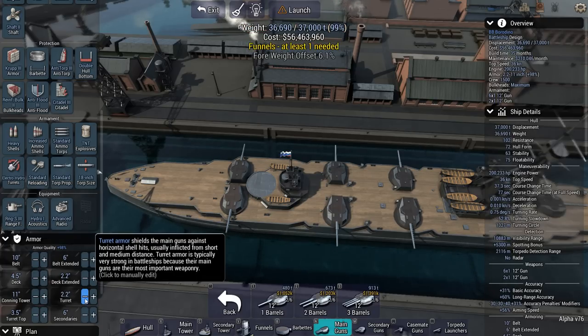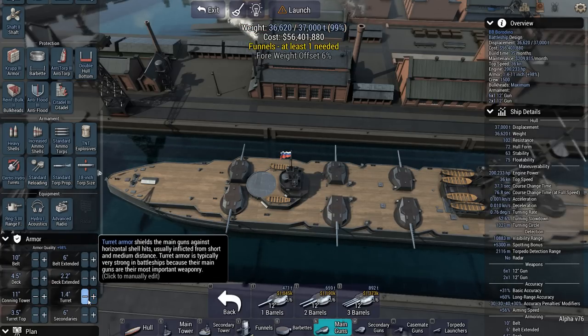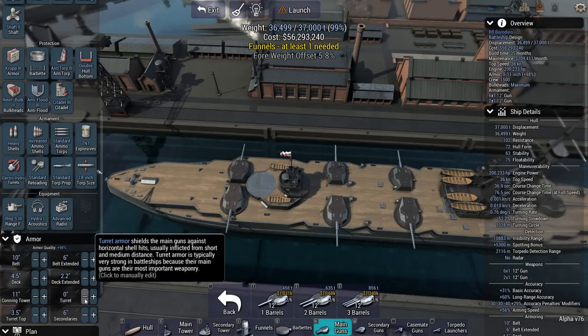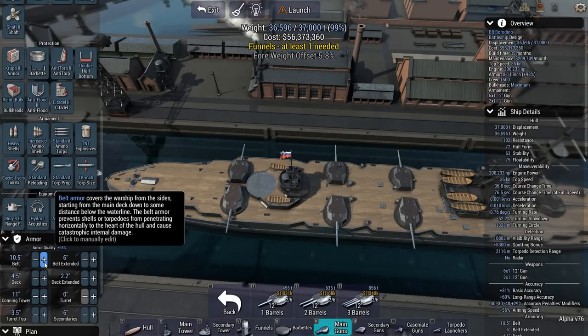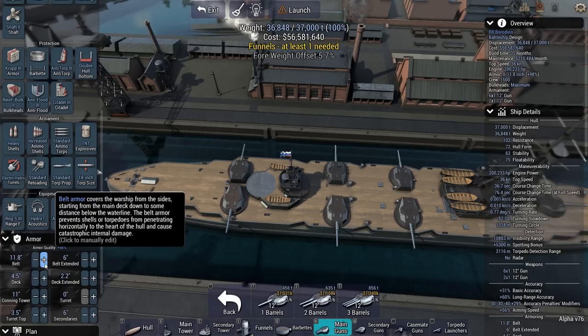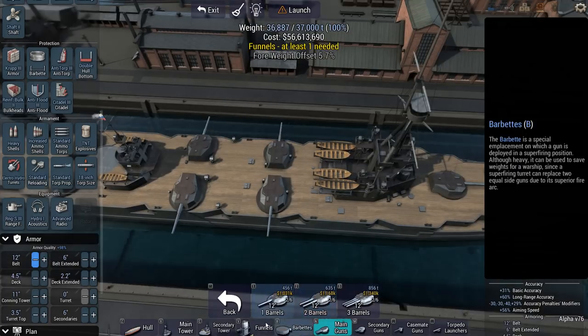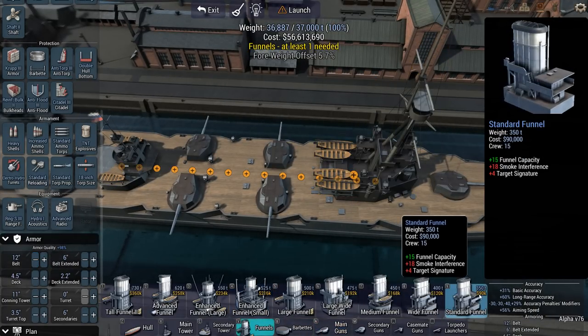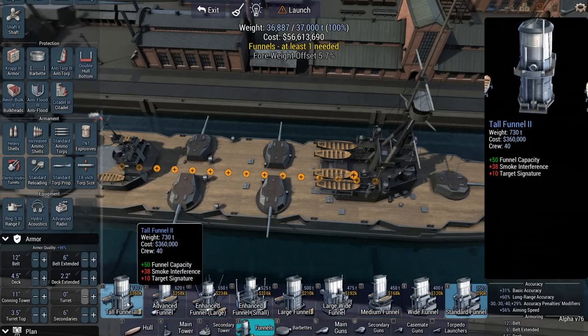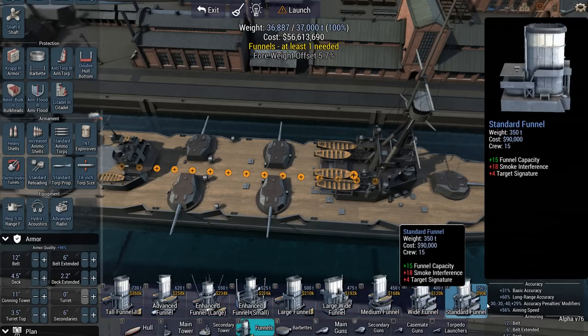This is not actually cheating. This is just making sure that my turrets are bound to cause flash fires, because I'm running no armor on the turrets. There's one more thing I might need to add, which is a funnel. How expensive are these? 90k all the way up to 360k, but that's 730 tons — what a funnel.